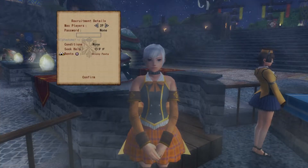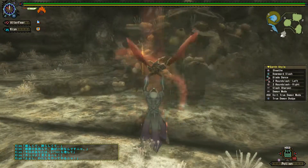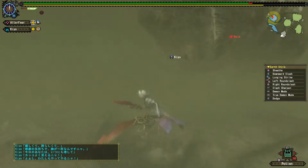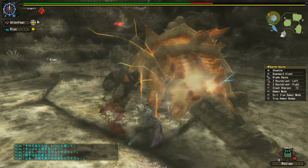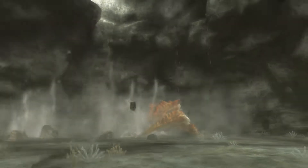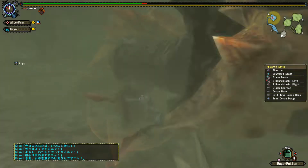Now we are facing the last one-star quest monster — the massive crab, Zamtrios. This crab is covered in mud and has two different claws: one is like a hammer and the other is like a blade. I start breaking the mud off it, which spreads mud into the air and blinds me so I can't see. I manage to break more mud and it finally enrages, breaking the ground beneath us so we fall into a deeper level of the cave. However, it couldn't hold on much longer — it was already so weak, and it only took a few more swings to finally end its life.